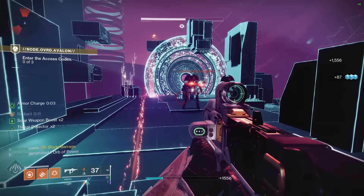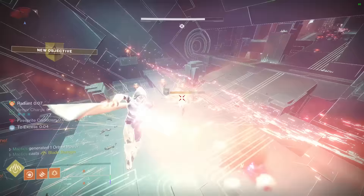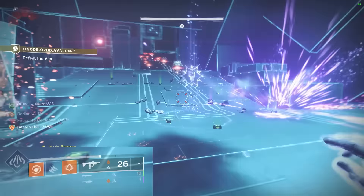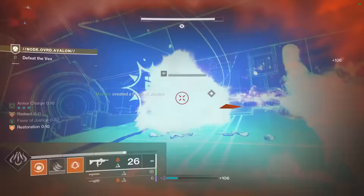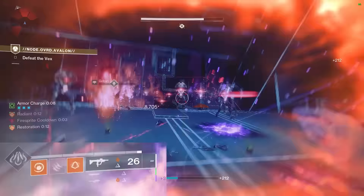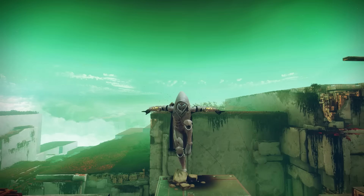You'll forget all about Young Ahamkara's Spine when you equip this build that offers non-stop healing, potent add clear potential, and some of the fastest super gains in the entire game. Just keep your eye on that super meter in the background footage to be mesmerized by the idea of a Blade Barrage every 10 seconds. Click those like and subscribe buttons if you're pumped to enjoy Solar Hunter like you used to.